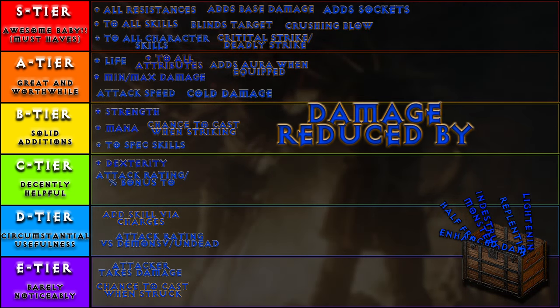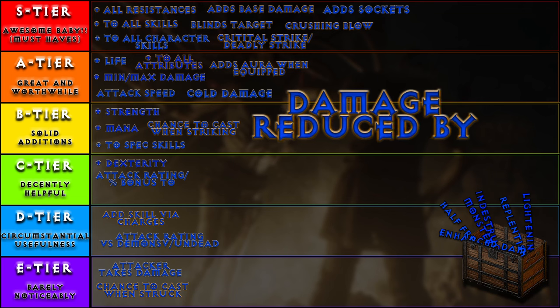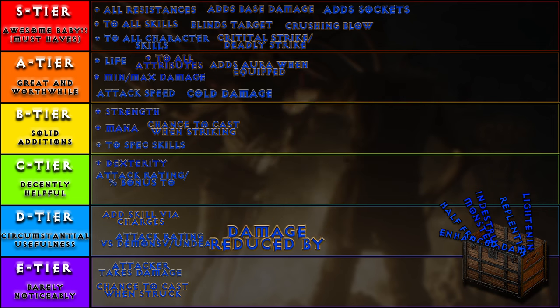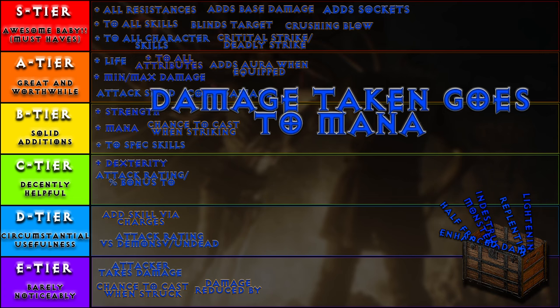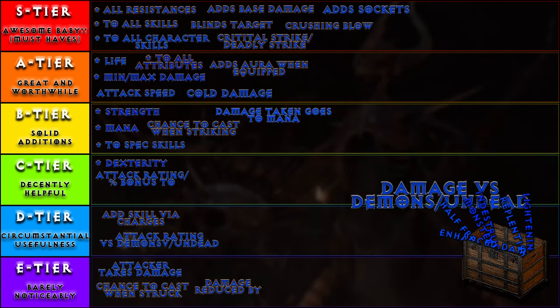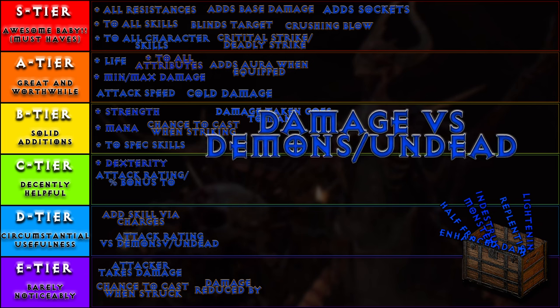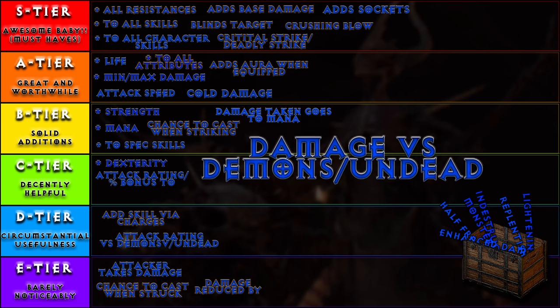Damage — magic damage reduced by: let's be honest, damage reduction here usually sucks. Some of the golded items can reduce by a percentage instead of a flat number, but basically all of them are armor, not weapons. Reduction by number — E tier. Damage taken goes to mana: this one can be pretty interesting, as it requires you getting hit, but the percentages are actually pretty solid for this one, so it goes to B tier, barely. Damage versus demons and undead: the percentages on these are absolutely hit or miss, and it's also limited to certain areas — I'll bet those areas are a bit over half the game. But due to its wide percentage range, D tier.